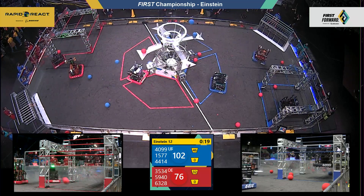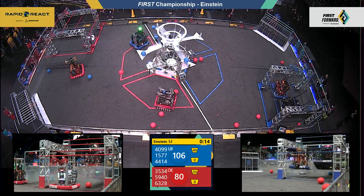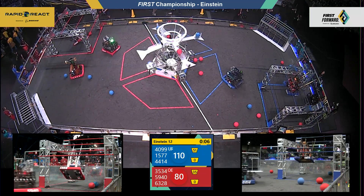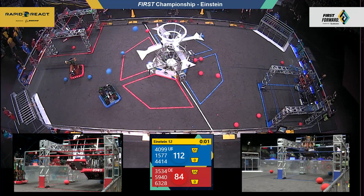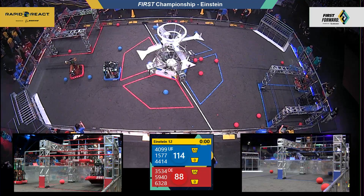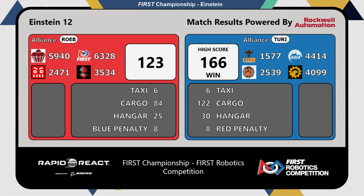One, two, three for the blue alliance — 17 seconds left, blue with the advantage. 1577 and their alliance partners swinging up to the high rung. Turing trying to reverse — here comes 4099, one, two, swing and onto traversal for Turing as time expires. 6328 just grabbing that traversal bar in the final closing seconds, and a final score of 166 to 123. Turing takes it here in Einstein match number 12.